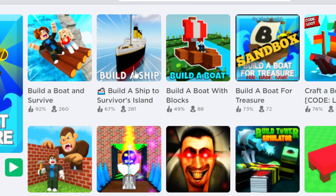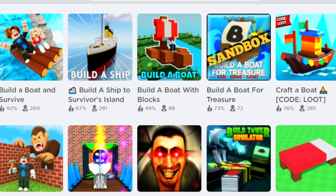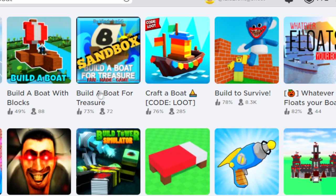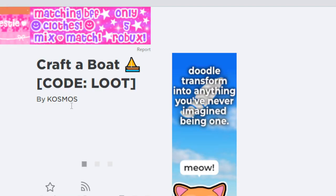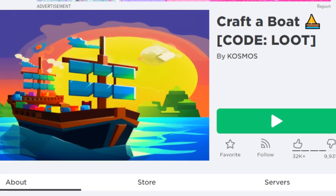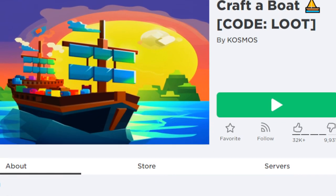We also have Build a Ship to Survivor's Island, and then Build a Boat with Blocks — that one is great. Then we got Build a Boat for Treasure Sandbox, and we got Craft a Boat Code Loot. This one even has codes — where are the build a boat codes for real? But this is actually the one we're gonna go to. Let's give this bad boy a shot.